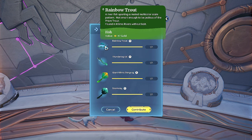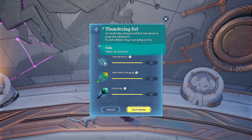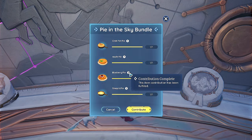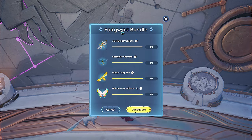And now for the last one. Rainbow trout you get with worms in Kilma rivers. Thundering eel — I think you get with worms in Bahari river. Kilma stingray is glowworms at the docks near the Kilma ocean. Storm ray — I think this is glowworms at nighttime in Bahari. And you can cook some delicious pies. And then the fairy wind bundle.